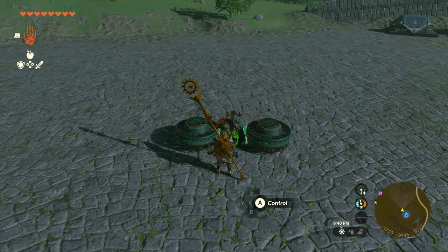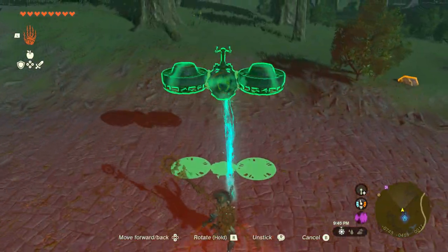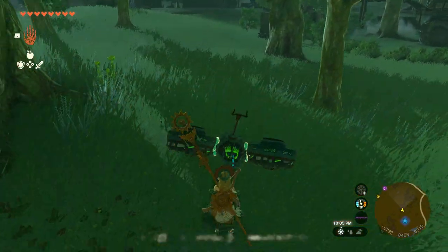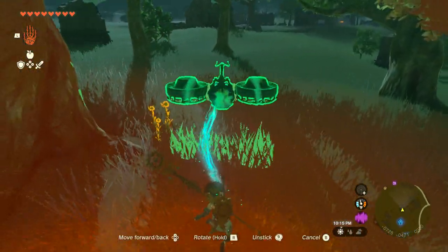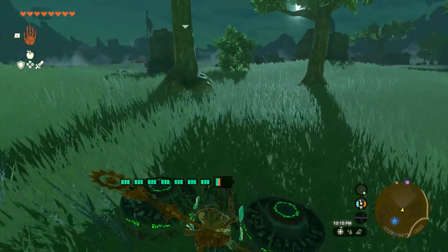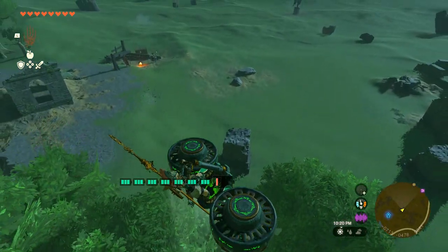Let me show you why some of you may not like this hovercraft. If it's laying on a flat surface, it's easy to get on and control. But if it's sitting on a hill tilted towards you, you can't really get on it and control it — you'll end up having to use your ultra hand, adjust it a little bit and try to jump on. So some of you guys may not like this particular one; use whichever one works best for you.